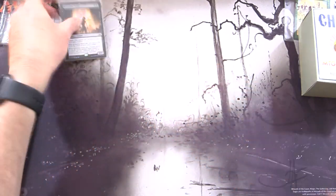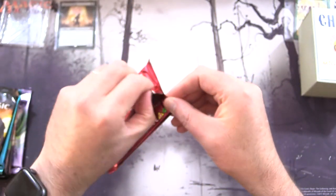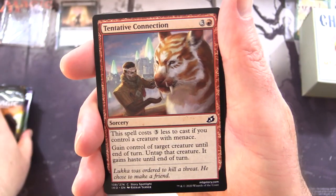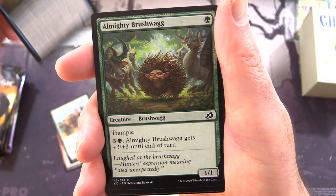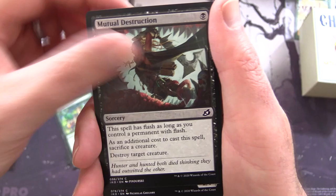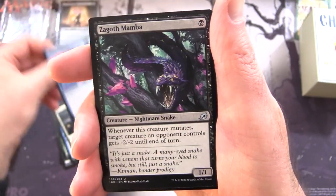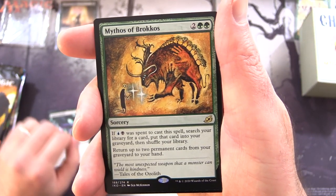Awesome — you're going to want to put that into a zombie-themed deck. The patrons get the rares, mythics, foils, and anything over a buck, along with art cards and anything from the list. We start off with Tentative Connection, Perimeter Sergeant, Thieving Otter, Almighty Brushwag — and by the way, this is Ikoria. Kevin Whisperer, Humble Naturalist, Mutual Destruction, Boot Nipper, Anticipate, Keensight Mentor, Escape Protocol, Zagoth Mamba, and Mythos of Brokos with the fantastic Seb McKinnon artwork.